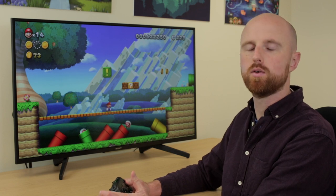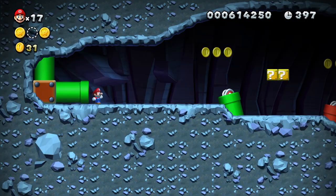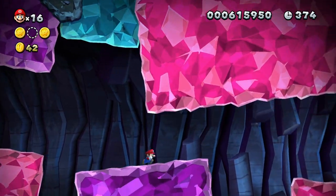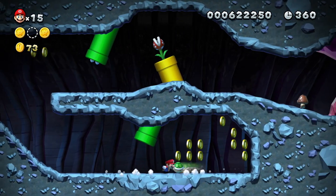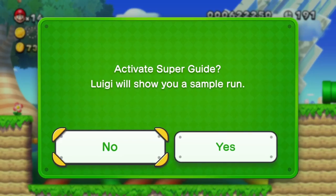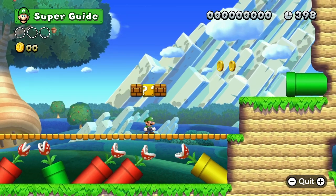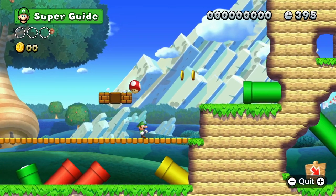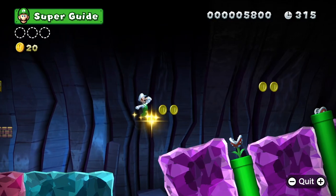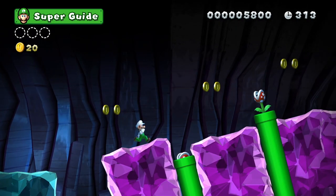There's also a feature called Super Guide Mode. If you die five times on one level, you have the option for the game to play through that level for you as Luigi. Once Luigi gets past the point where you were stuck, you then have the option to take over and continue from that point, or you can allow Luigi to play the whole level for you.